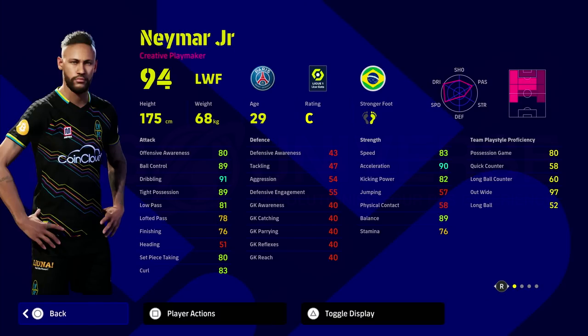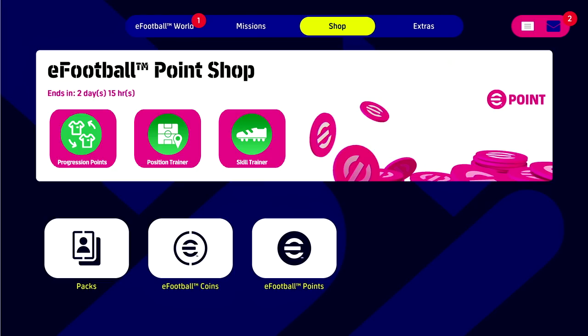Last but not least, we have Neymar — you can see his positions in the top right with the playable positions he's able to play, such as left wing, attacking mid, or left mid. We'd be able to train him as a right winger here. I think little things like this — user interface improvements and ways to actually control your squad — are important. Let me know what you guys think; this is part one of suggestions for the eFootball point shop. Let me know if it's a yay or a nay, and share all your suggestions and feedback.